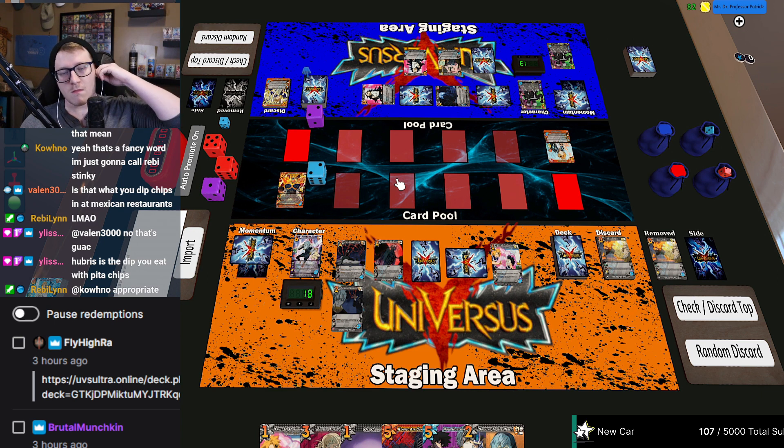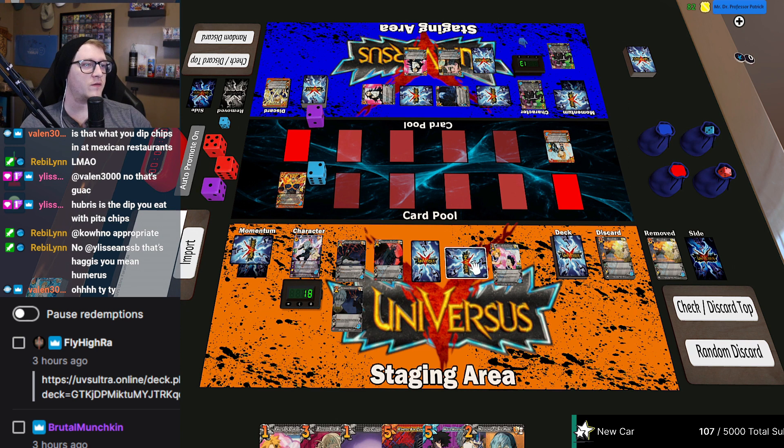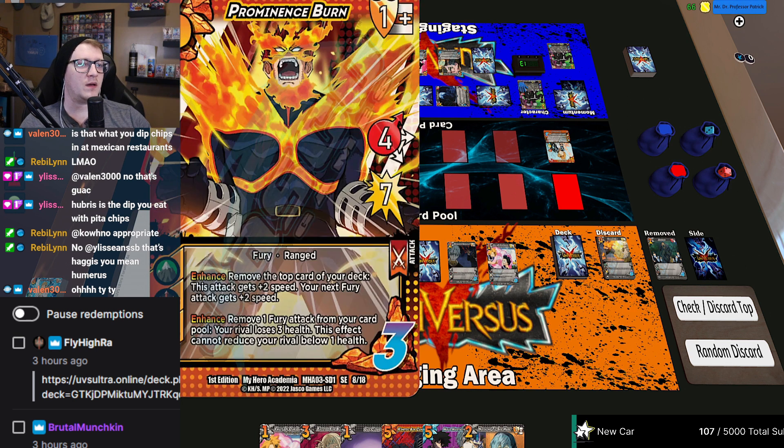I'll pass. Remove this card — you're gonna make a check versus a six. Checks a three — it fails, it gets plus two speed. I will pass. I will also pass. It is eight high for seven.